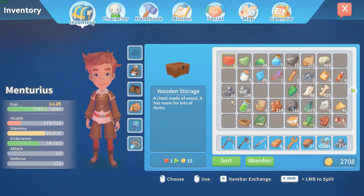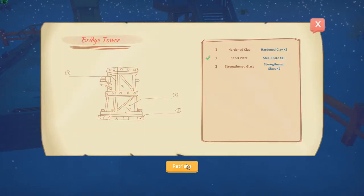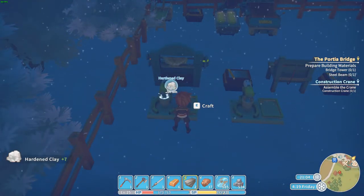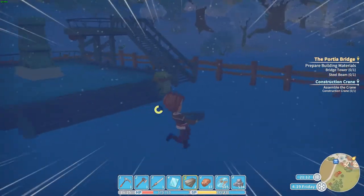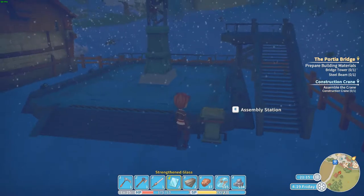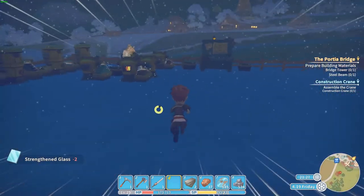I'm still getting a bit used to everything since I did the reorganization. Let's see — the hardened clay, how much do we have already? Seven. I need one more. Then I need hardened glass. I think I placed it in here, but I already know I need more hardened glass — no, I only need two. That's the hardened glass. Now we only need one clay and then we've got that part done.